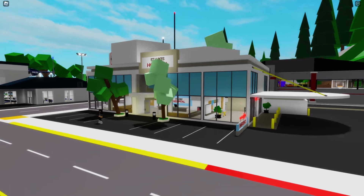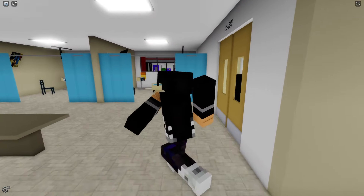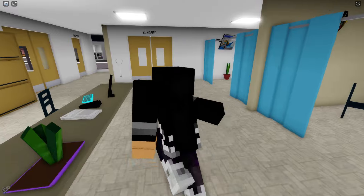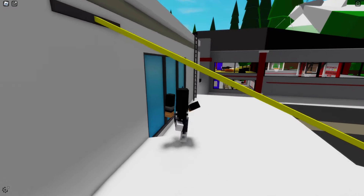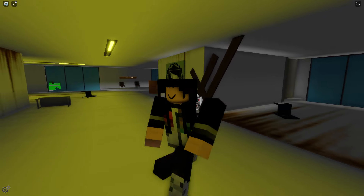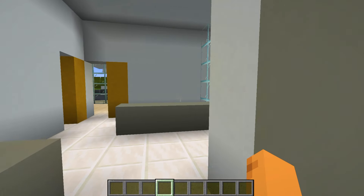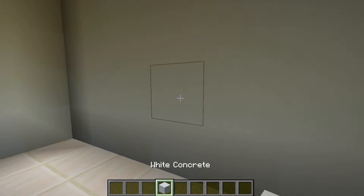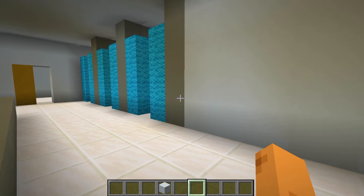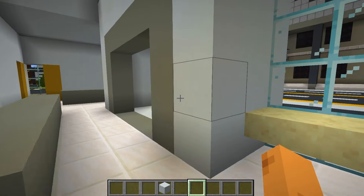The Brookhaven hospital is very large and very complete. Inside there's a pharmacy with some medicines, an x-ray room, and some stretchers. There's also a secret place in the hospital. Now this is the hospital in Minecraft. Going inside — there's no sign. This would be the pharmacy, but there's no medicine. There's no x-ray room either — it's completely empty. There's a bed here, and here's another room which is very similar to the room in the real Brookhaven. Just opposite the hospital is the town hall.